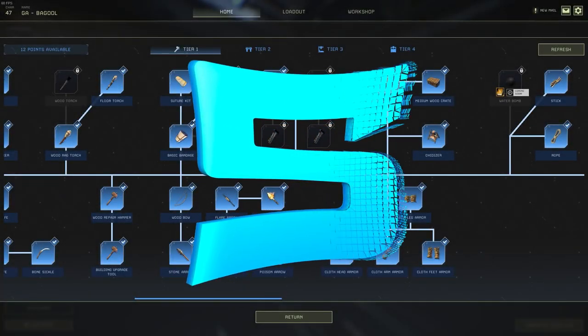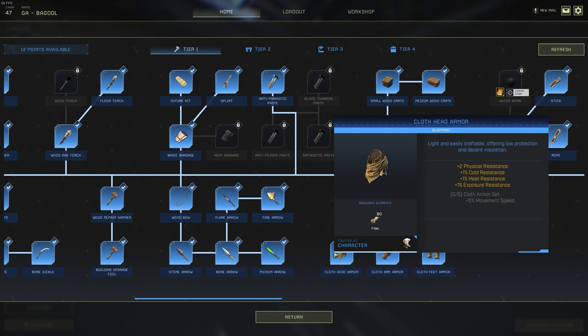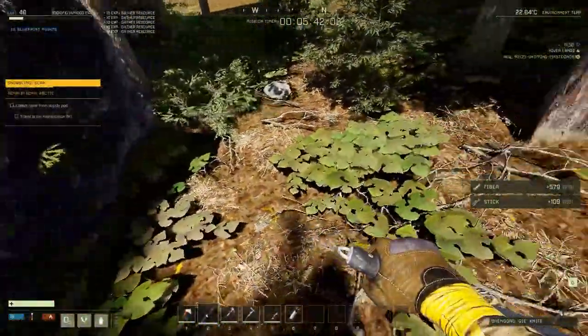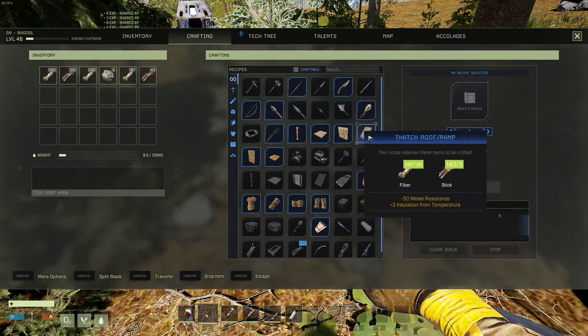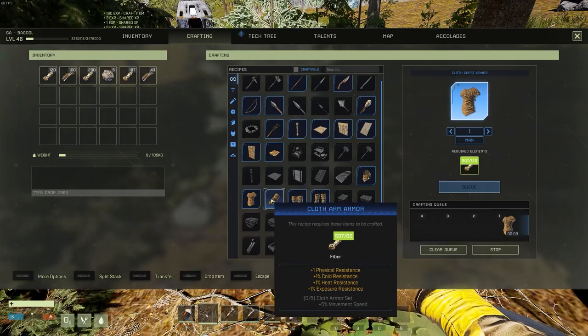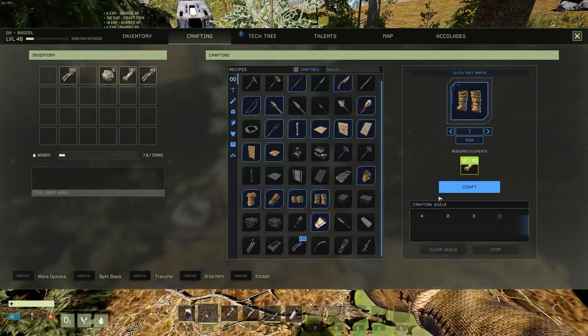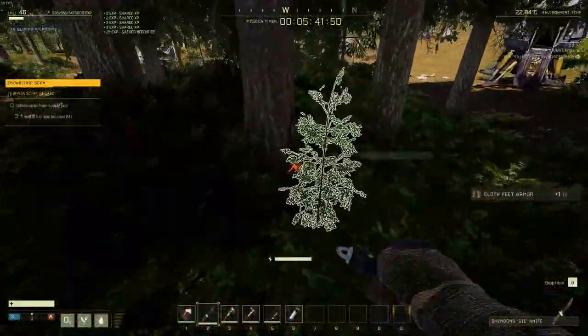Fifth is that you should be making cloth gear, or fiber gear, right away whenever you start a mission, assuming you don't already have the good set from your workshop. The reason is it's going to give you a 5% move speed bonus. If you have an objective you just have to run to, gather plants on the ground while running, and once you get the full 5-piece fiber set, you'll get a 5% move speed increase to complete your mission just that little bit faster.